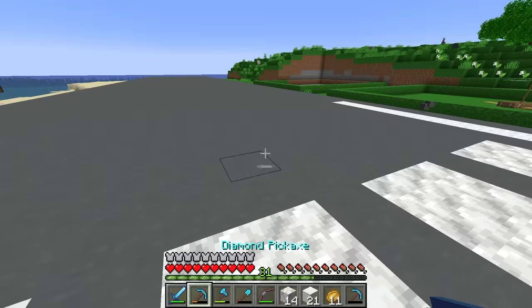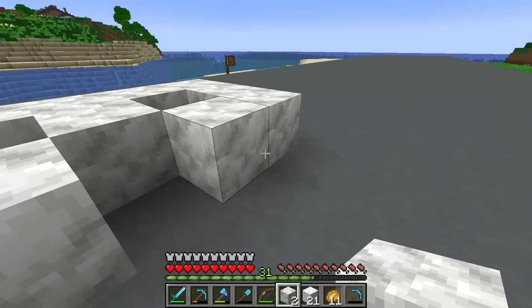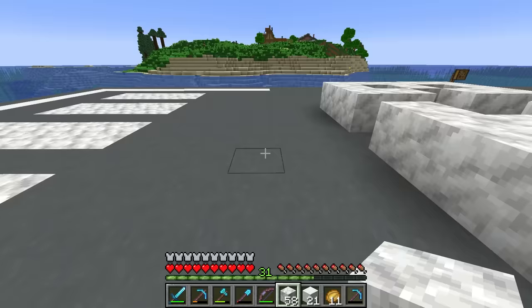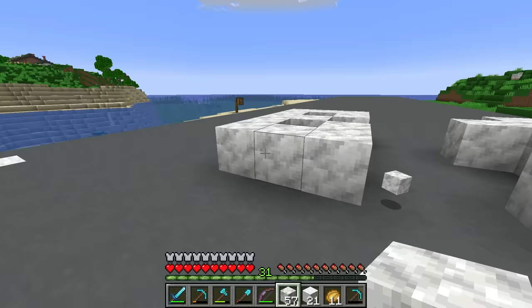Looking at the reference image, runways have letters and numbers scattered around — I guess that displays which runway it is. We're only going to have one runway, so let's try and make a 'B'. I'll do 'B1'. This is seven blocks wide so we need it to be eight — put a gap of two and then count eight. That's the design.